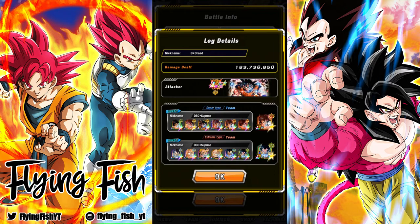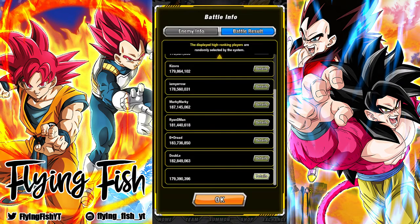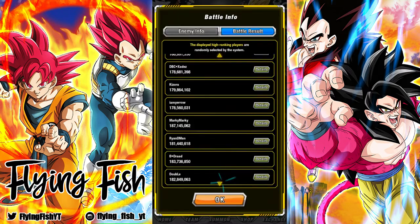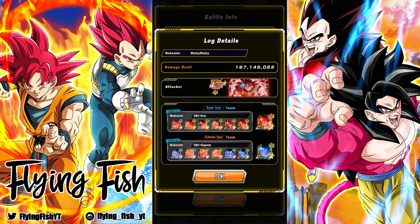That was the best strategy. If we go through all these we're going to see very similar lineups — Giant Ape Vegetas, Nappa. Oh, this is a King Vegeta and two Nappas — yeah, it was two to three Nappas. Three Nappas, Great Ape Vegetas — it is basically all the same. That's what you see in the highest scores here.